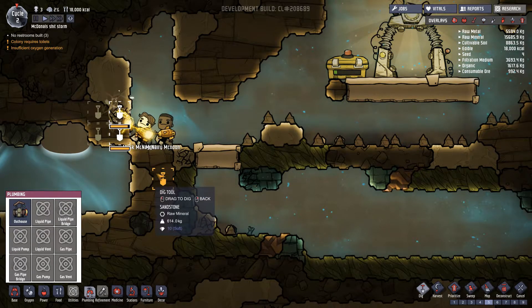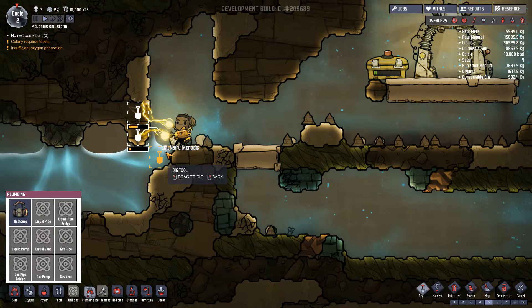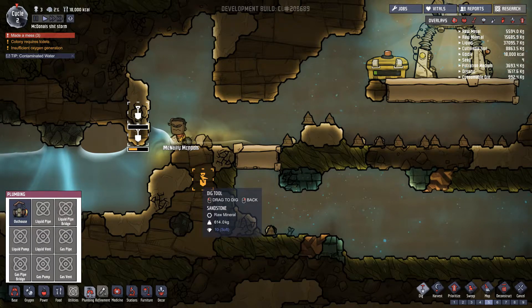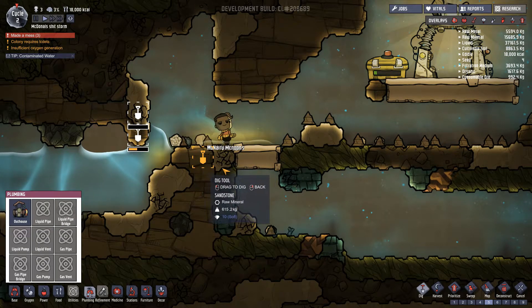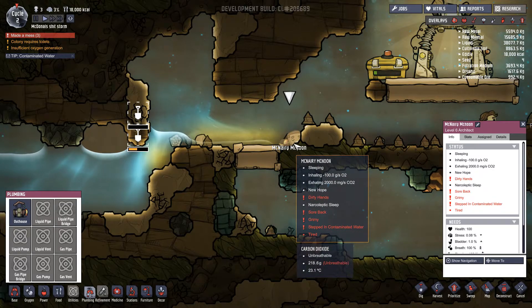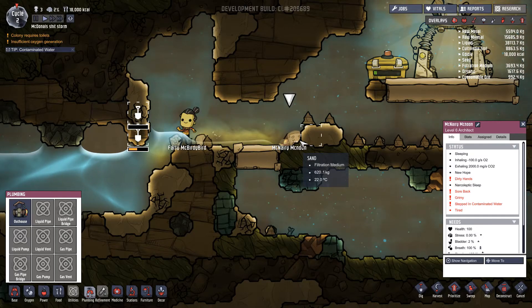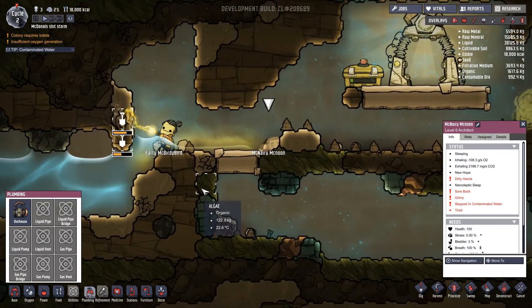I'm wondering what the sand is going to do here - oh I see, it just does what normal sand does I guess. Oh shit - did they just piss themselves?! What have you done?! Dirty hands - did you just faint? What's gone wrong with you? Currently requires insufficient oxygen generation. We'll get on that in a moment.